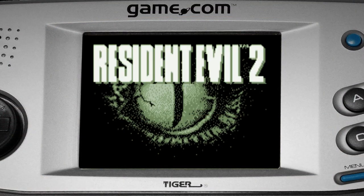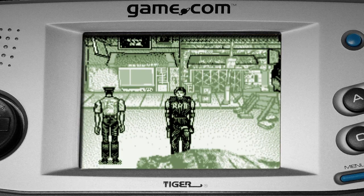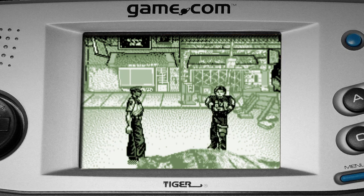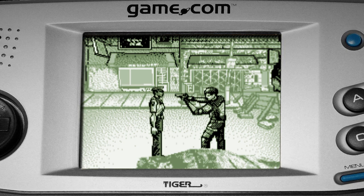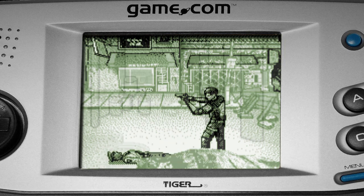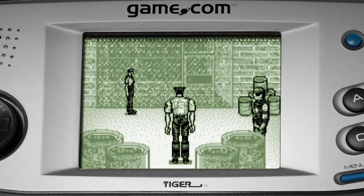Resident Evil 2 for the Tiger Game.com is a stripped-down approximation of the original PlayStation release. This adventure tells Leon's story only, as he arrives at a zombie-infested Raccoon City on what was supposed to be his first day as a new RPD recruit. Similar to the original, most of your time is spent exploring, searching for items, and shooting or avoiding zombies and other infected creations. Did you find the moody music of the original too spooky? Fear not, as all music has been stripped from this version.